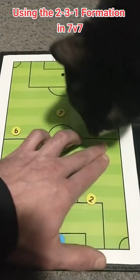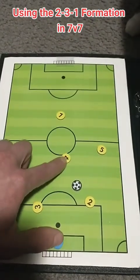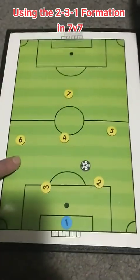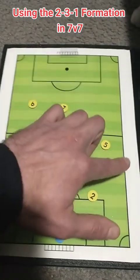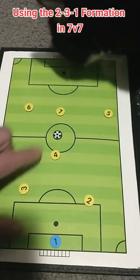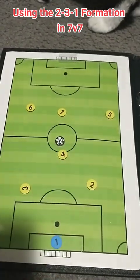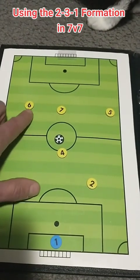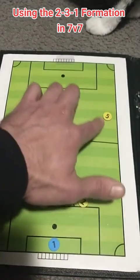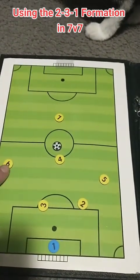In this formation, we have to be able to get our wingers up and down the field. Because our wingers, offensively, will shift up and make it a 3-forward attacking unit — especially if our central midfielder can get on the ball here. However, defensively, they have to be able to get all the way back, and they essentially become wingbacks to help in defense.